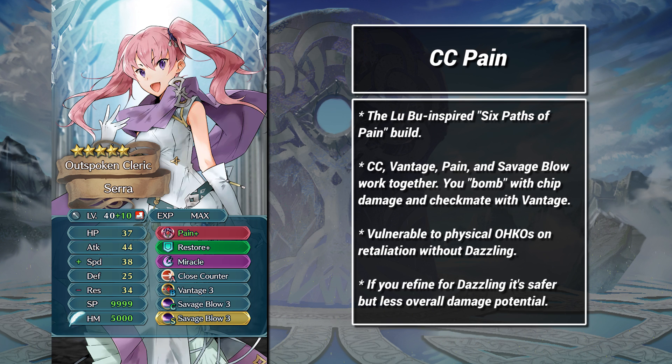The reason this works is obvious. You bomb the enemy with chip damage, and then secure kills with close counter and vantage. We do sacrifice res to help with survivability against distant counter. You can sacrifice defense or HP if you want, but doing so puts you at much greater risk of dying on retaliation. If the enemy doesn't retaliate, you can't enter vantage range.